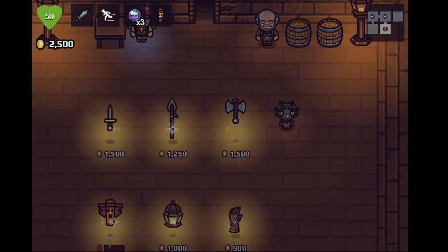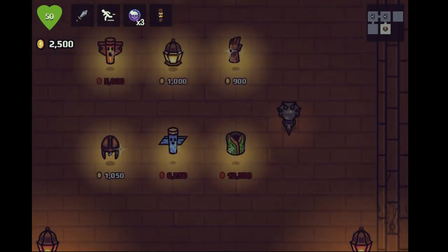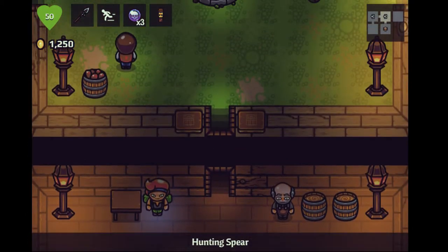Hello there, everyone! My name's Ayumu Kagami. This is A Wizard's Lizard. We found this tunic on the last episode and discovered a new area. So if you want to see what that area is, go back and give it a watch.